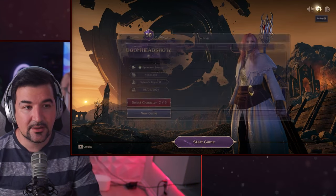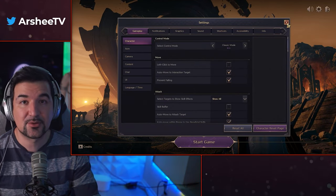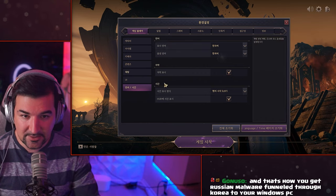If you want to understand how to read Korean, you don't need to do that, because you just go to settings. Right when you click the settings button — this is very important, because this is what's gonna screw you. You're gonna see all Korean and have a heart attack. Click on settings — I'll just do it for you to show you what it looked like originally for me.